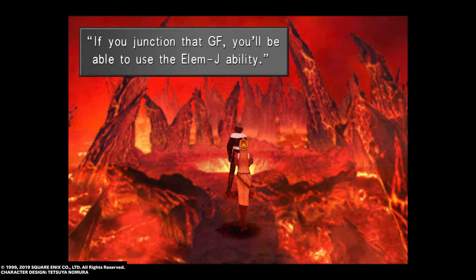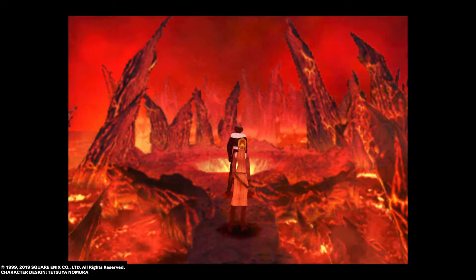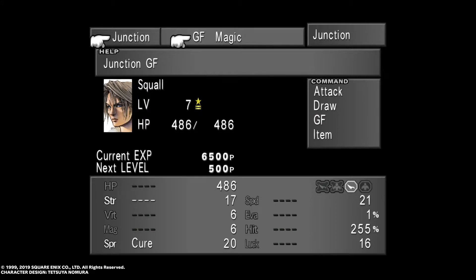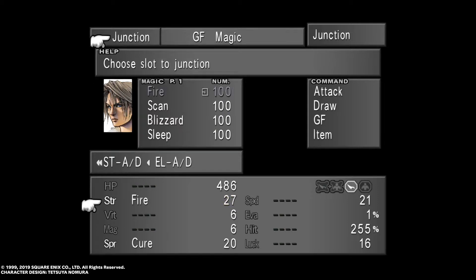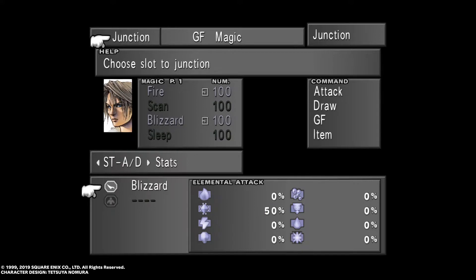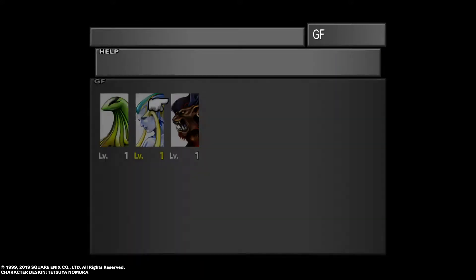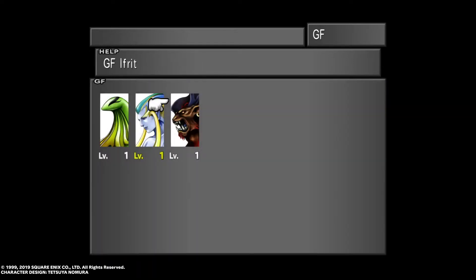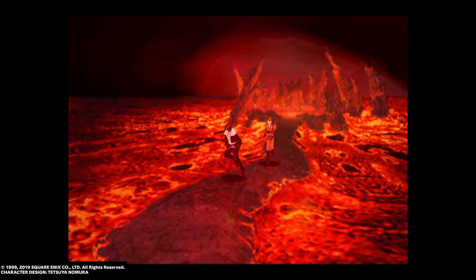After this, Quistis is going to give us an explanation for another tutorial — I'm just going to skip it. We're actually not going to head straight back to the Garden. Quistis will leave us, and instead we're heading over to Balamb Town to quickly see the Queen of Cards. Make sure you check what all of your GFs are learning. Focus on magic refine abilities early on, as well as Card and Card Mod if you're going for a low-level game.